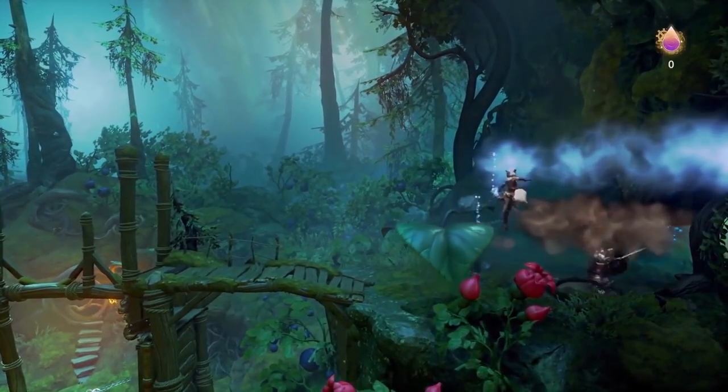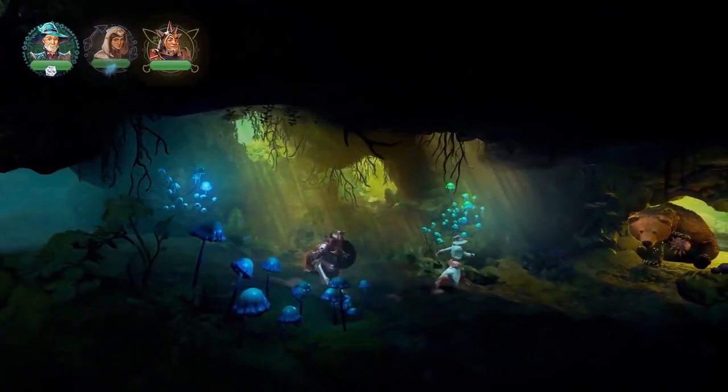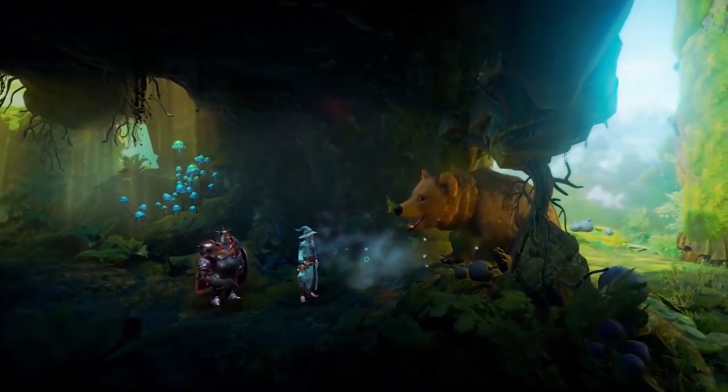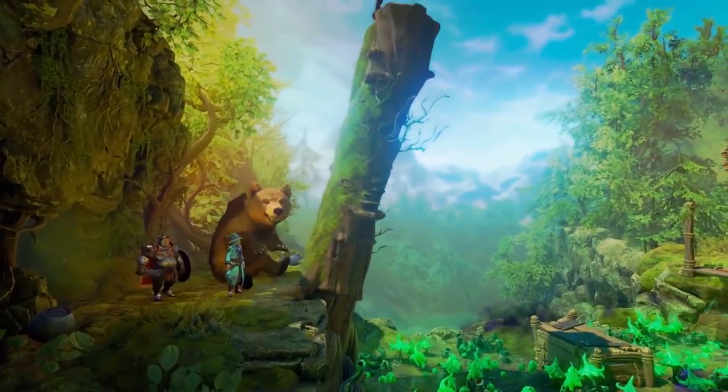Let me stomp this one. Let's go explore this cave — I think I see a bear here. Should we help the poor fellow? Let me remove these thorns from his paw. He's a nice little bear — it's like the blueberry bear. And he's helping us out. Super cute.